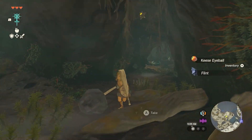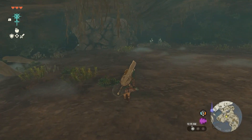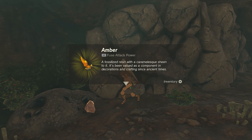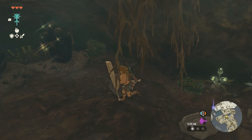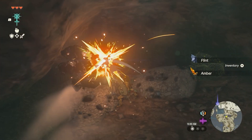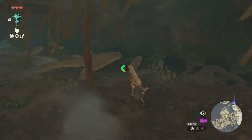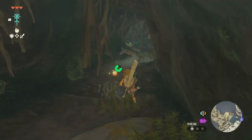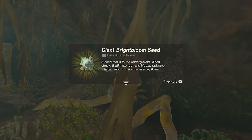What is this place? This place is very concerning. Since we do have this — is this amber? Fossilized resin, cool! It shows the fuse attack power too — interesting. Ruby — red ore mined in large deposits. We should use these on certain weapons, might as well collect them. Keys wing — an aerodynamic material, very cool. Giant bright bloom seed — found underground, when struck it takes root and blooms, creating a large amount of light.